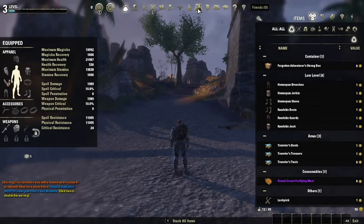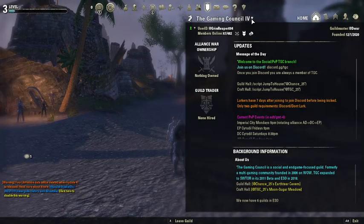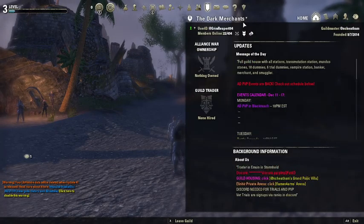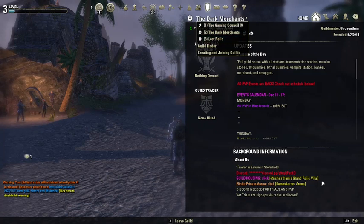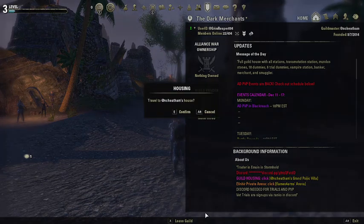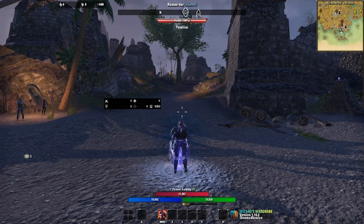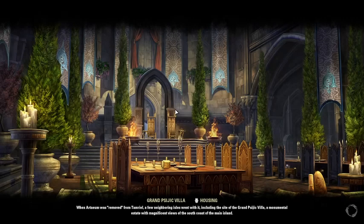Over here is guilds. I'm part of two guilds right now, or actually three, but there is one that I prefer to go to, which is the Dark Merchant's guild hall. Their guild hall is in the Grand Sijic Villa house, which is a Crown Store exclusive house as of right now.